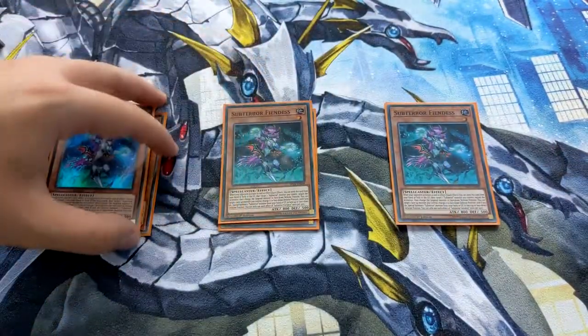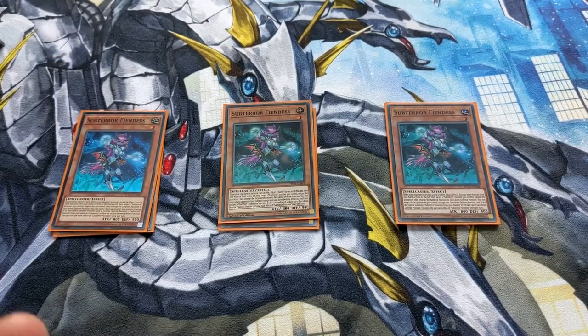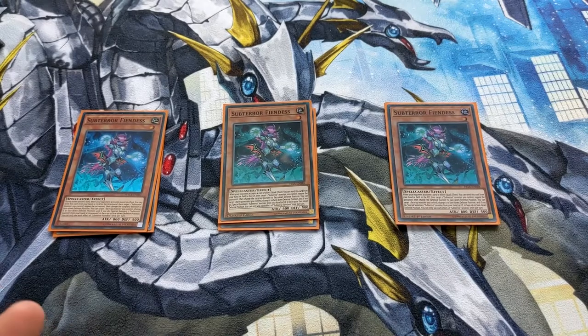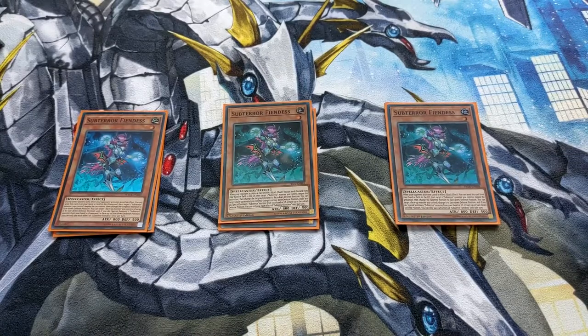I've also got three Subterra Fiend Lava — this is your omni-negate of the deck. If you have a face-up Subterra monster, you can discard and target that Subterra monster to negate an effect from your opponent. Super strong omni-negate.